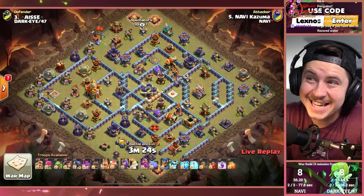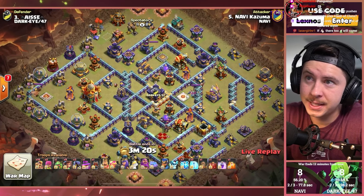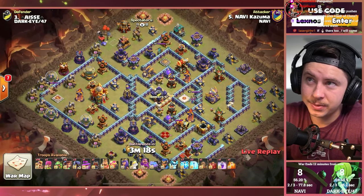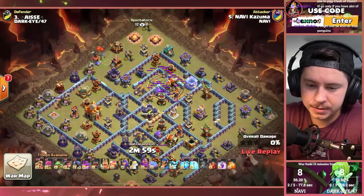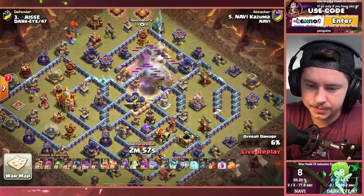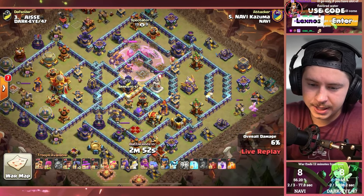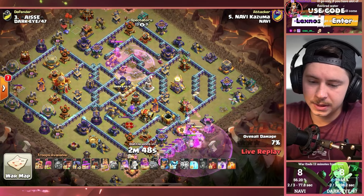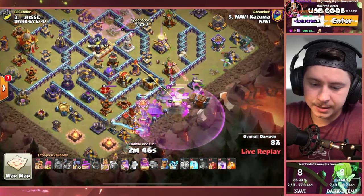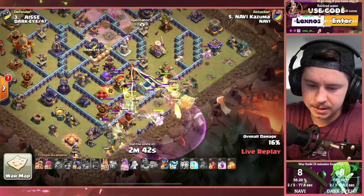Kazuma bringing us nine Root Riders, a lot of Super Barbarians, seven Lightning Spells and an Earthquake. Kazuma joining the Dark Side with his fellow friend Mr. Gaku. That Quake on the upper side takes out an Inferno Tower, a Rage Tower, a Ricochet Cannon, and the Bomb Tower. Holy Spam City does get it — that's the farm on the outside of the base on the bottom. We're going to pop the Horn ability right away.